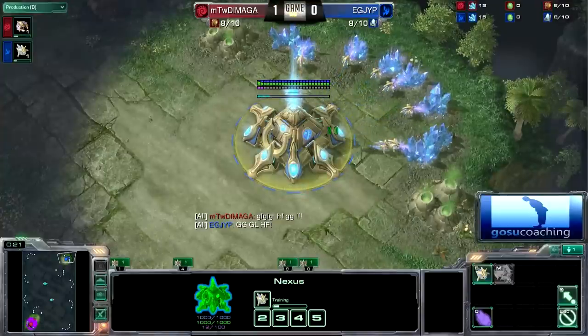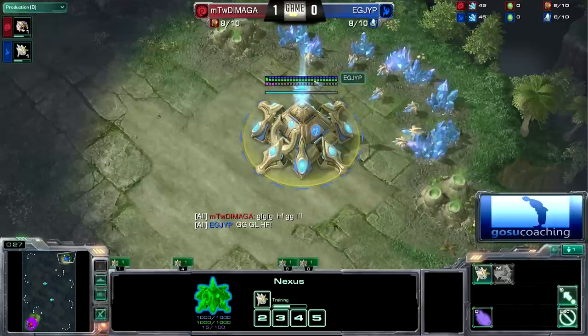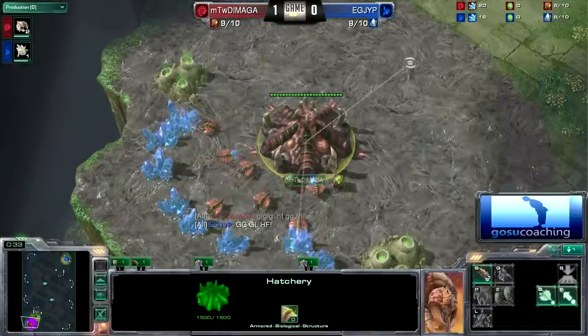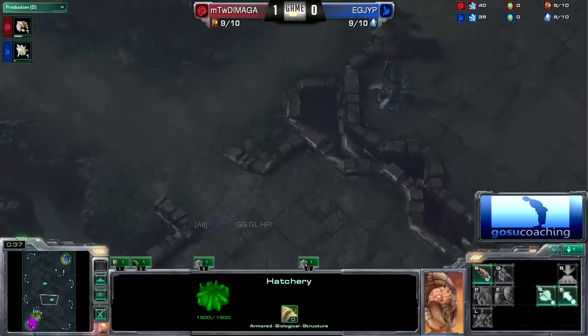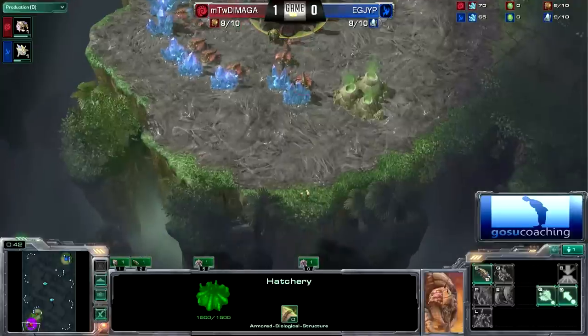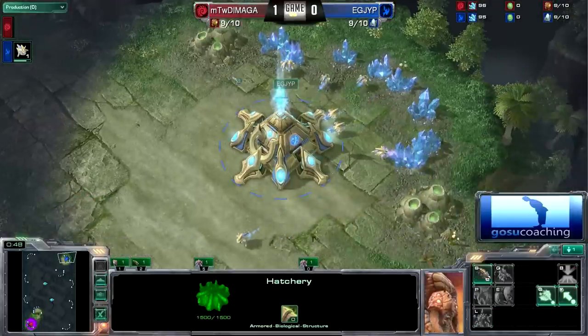In the top right-hand position, we do have Evil Geniuses JYP. Bottom left-hand position, we have MTW Damaga. This map looks a little familiar — it is none other than Crossfire, but it's a little lighter in color, which makes it a lot more appealing.